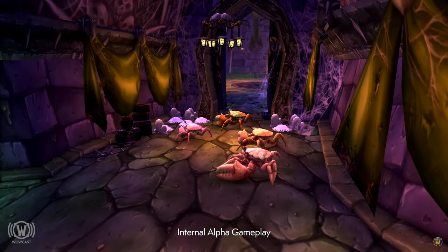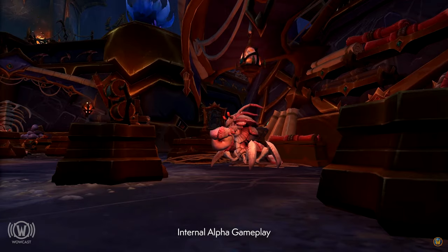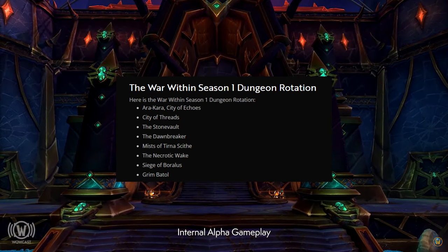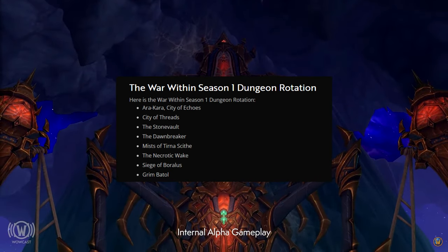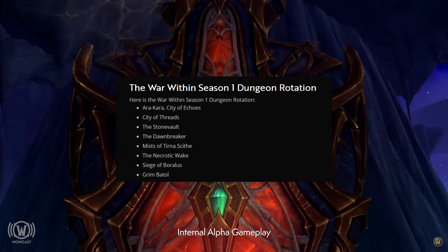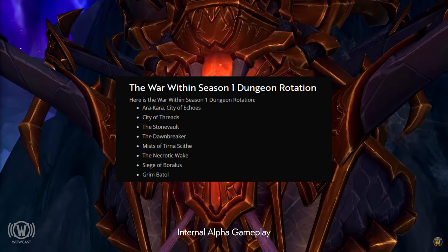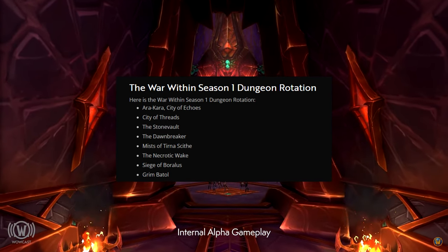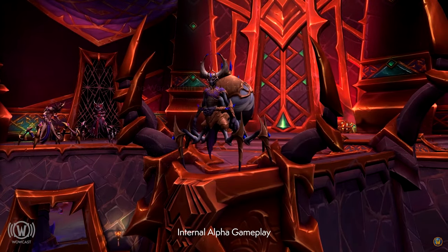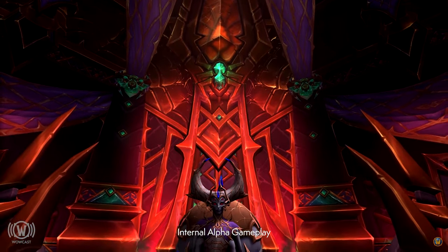For Season 1 Mythic Plus content, we got our very first list of Seasonal Dungeons. The Season 1 list will include four dungeons from the War Within: Ara-Kara, City of Echoes, City of Threads, the Stone Vault, and the Dawnbreaker. We also have four non-expansion dungeons, which includes the return of some Shadowlands dungeon content — Mists of Tirna Scithe and the Necrotic Wake — as well as Siege of Boralus from Battle for Azeroth and Grim Batol from Cataclysm. So far the earlier reactions for these have been pleasant, except for the last two dungeons, and I really do hope they see some mechanical changes for both Boralus as well as Grim Batol.